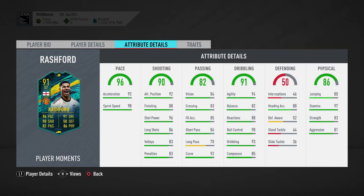Generally speaking, the Marksman is a nice chem style — it definitely makes him a predator within the box. His balance still concerns me a little, but with his strength and aggression being quite high compared to other forwards, he could still be very dangerous in the box.